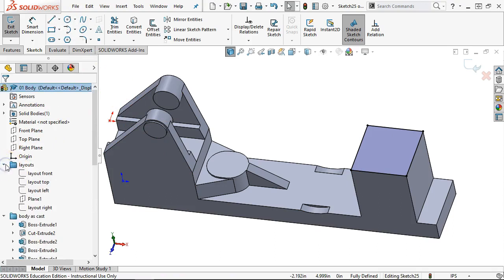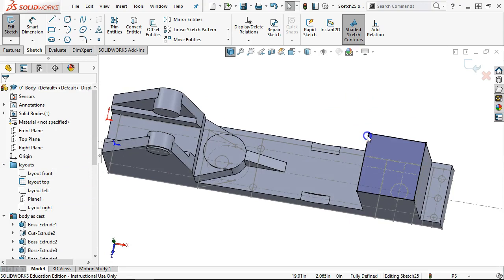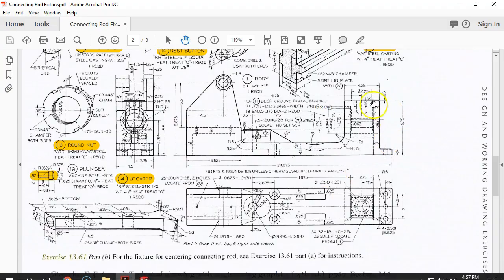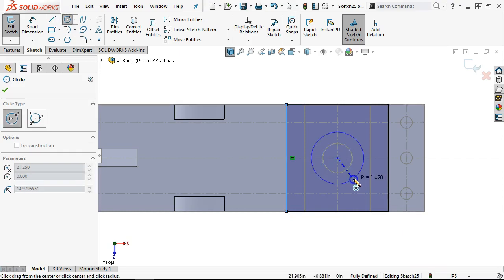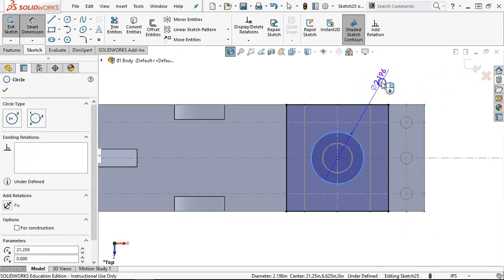On my layouts, on the top layout, I should have that circle location. We'll go Control+5 to look at the top, and it is 0.225 by an eighth inch deep. Rather than modify my sketch and go through all of that, I'm just going to create a cut feature and remove some of the material.